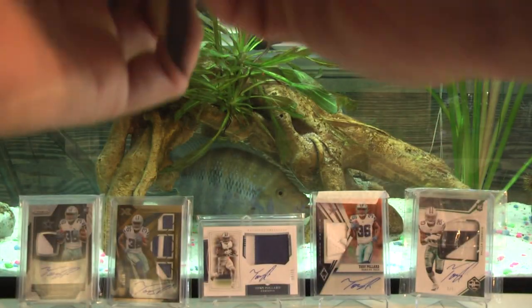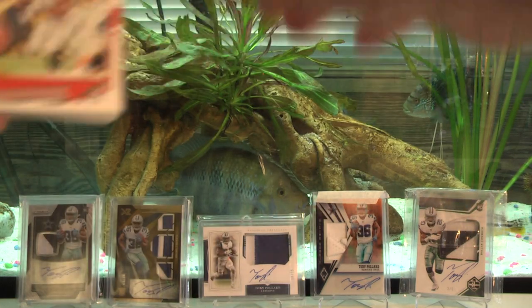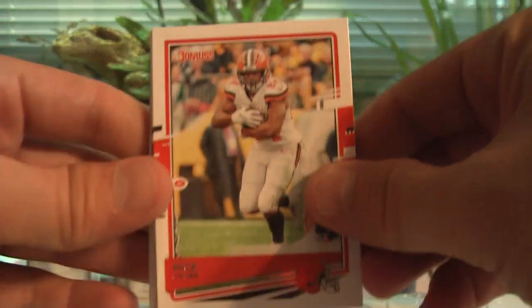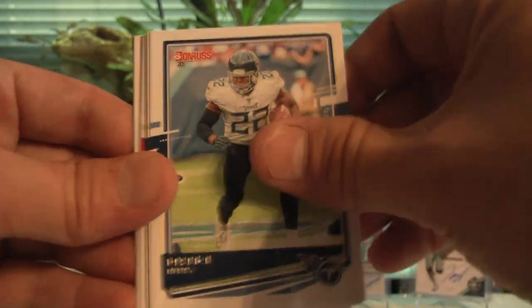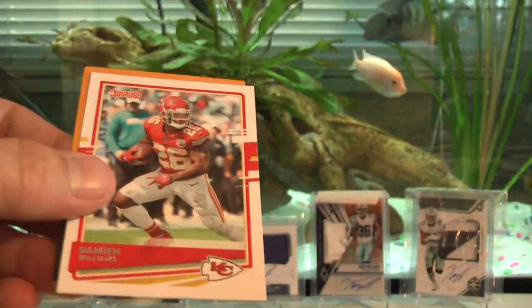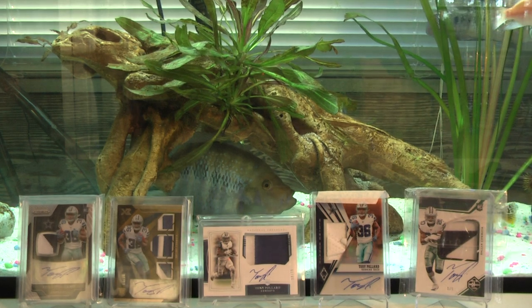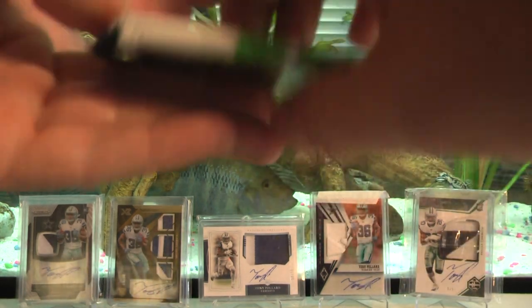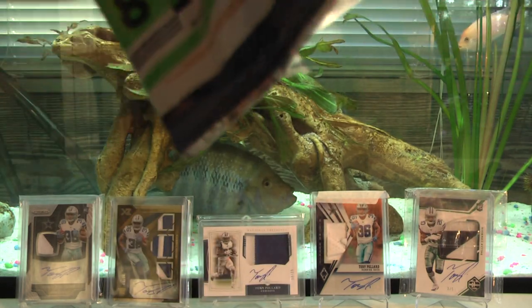Looks like the mem card's gonna be in one of the last two packs. Nick Chubb, OJ Howard, Derrick Henry, Le'Veon Bell, Cooper Kupp, Eno Benjamin rookie, James Connor, and Damian Williams. I've pulled a Burrow or a Herbert in every single 2020 product I've opened so far this year — all of them, a Burrow or a Herbert, sometimes both.